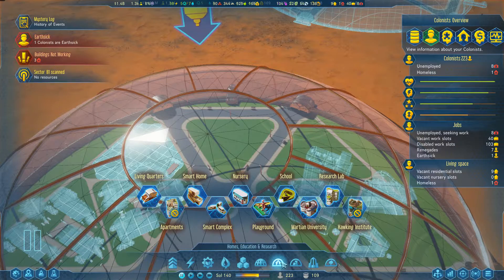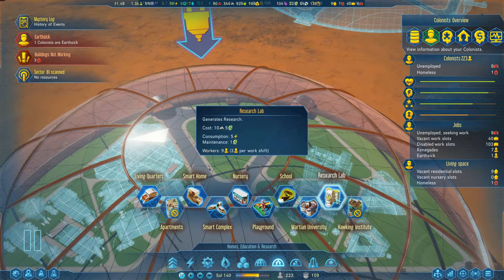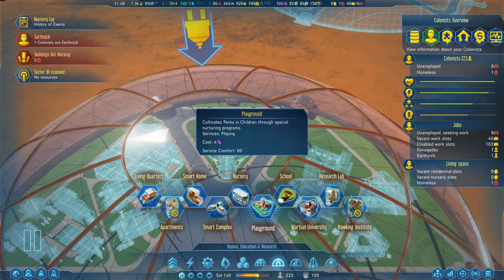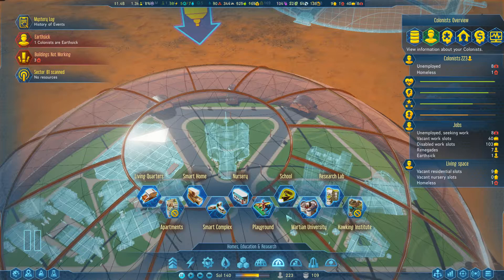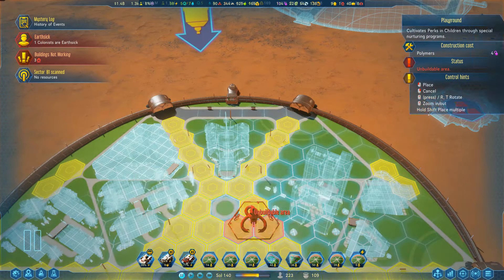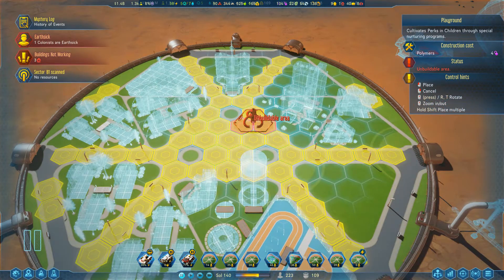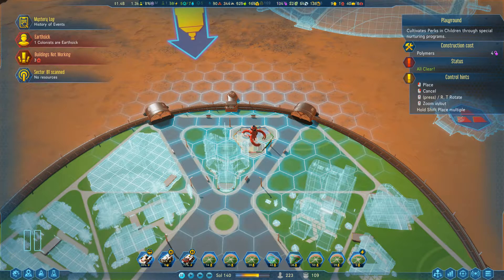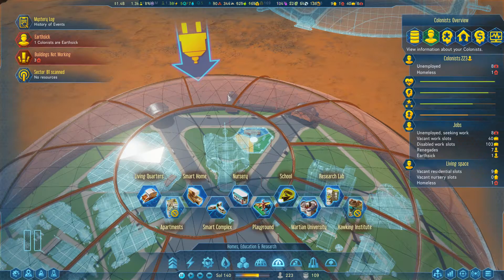Anything else? A school, university — yeah, the research lab, of course. We're going to do the research lab. Kind of tempted to do the school. A playground might be better though. Yeah, let the kids play. We'll put that right behind the research station, and they'll absorb through osmosis some of that wonderful stuff coming out of there.